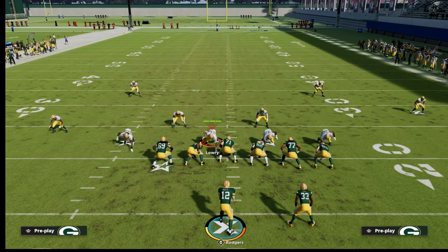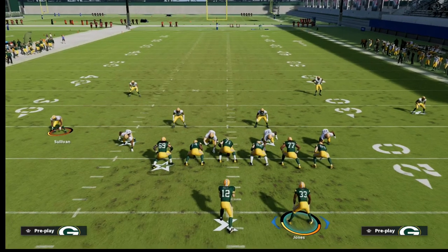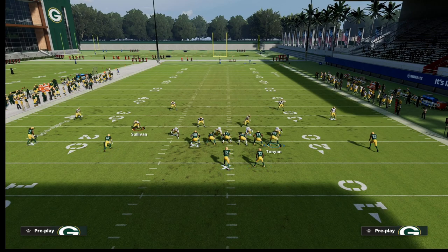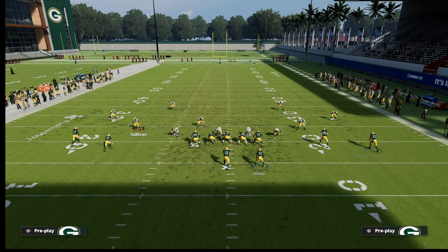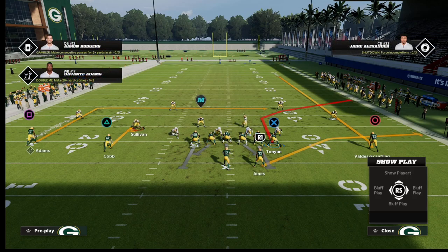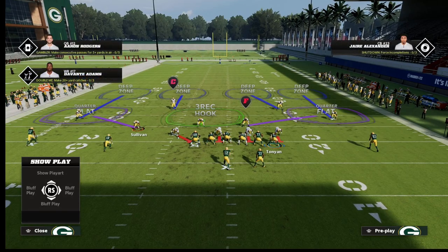Now we're in a double set. Two things about doubles: if you're running palms, you're going to play trap coverage on the twin side — the side with the slot. So if I was running gun spread, I'd have a slot and wide receiver on each side. However, when I'm in doubles, the tight end is no longer a slot, and that's really important because the coverage is going to change. You get palms coverage to the left, but it adapts — you can't play trap coverage to the right.